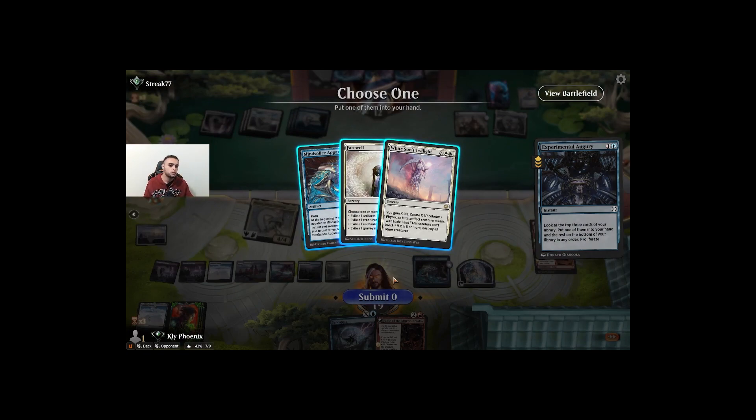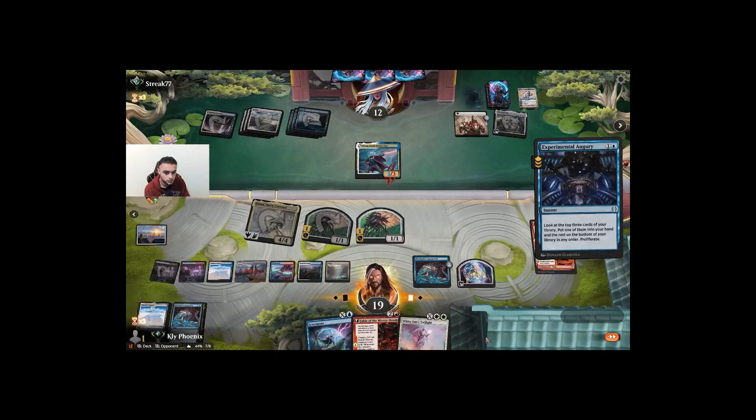We can end the whole game with White Sun's Twilight here, but — can we though? It kills our Hinata. I'll take it though.